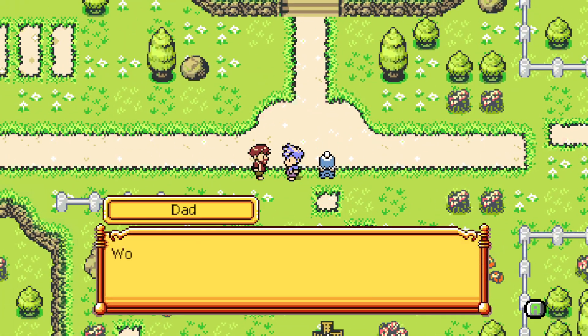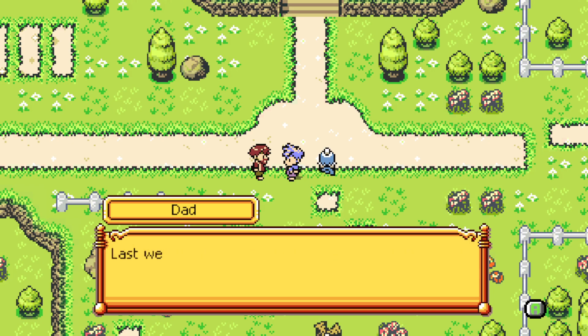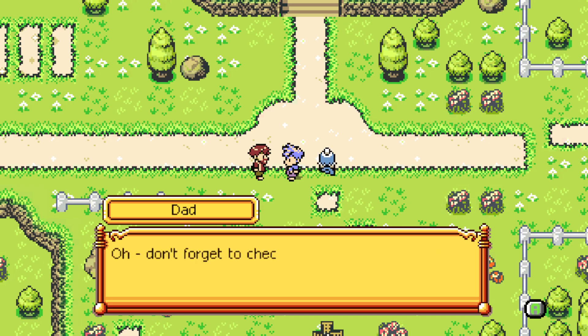Dad says: 'Wow, you got a big and strong one — great job, Ace! I've got a little surprise for you since you did a great job today. Last week when I made the trip to Charity Kingdom, I bought you a comic book. Why don't you take it and give it a read — and don't forget to check the back of the cover, there's something there I want you to see.'